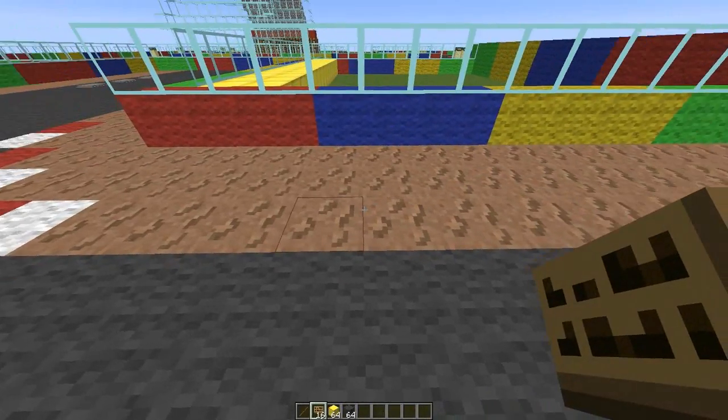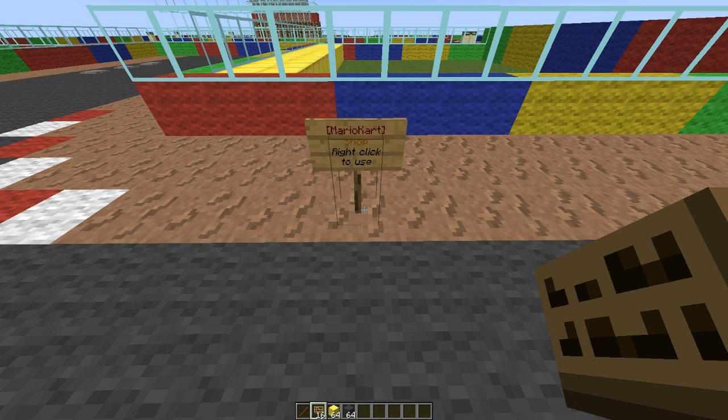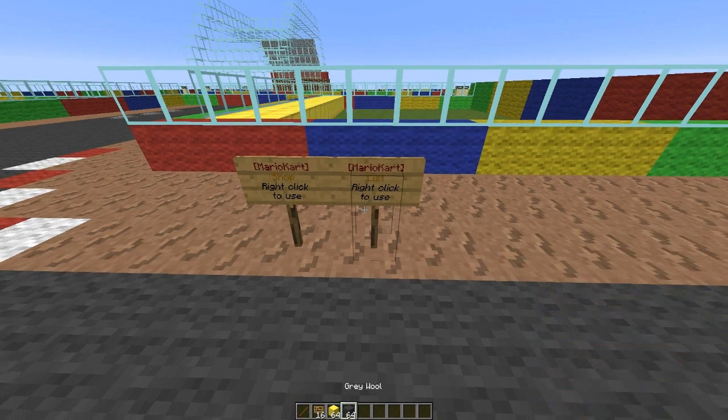So let's start with the signs. There are a few you can make - obviously there is the shop sign: put 'Mario Kart' in square brackets on the first line and 'shop' on the second line, very easy. Next, create a race list sign so people can see the tracks: 'Mario Kart' and 'list'.